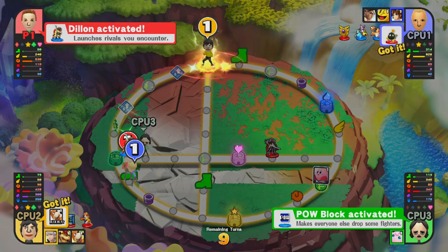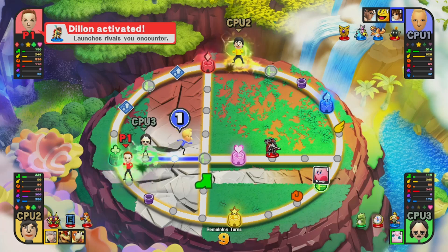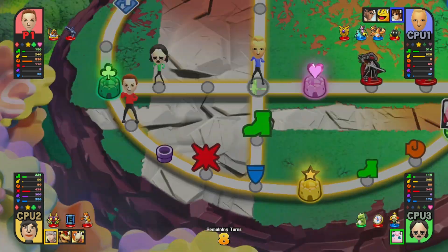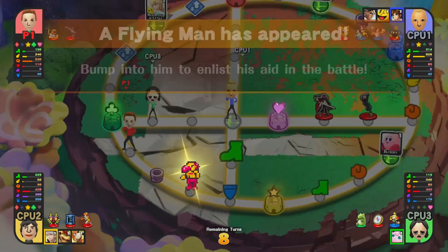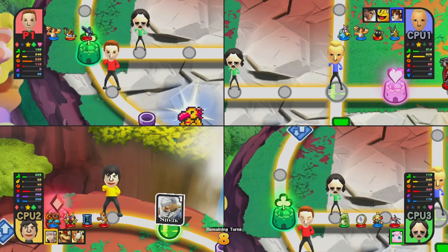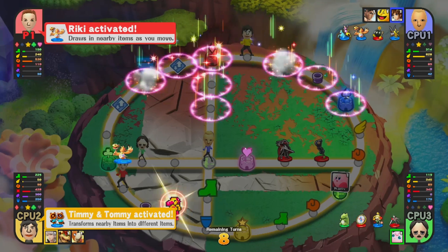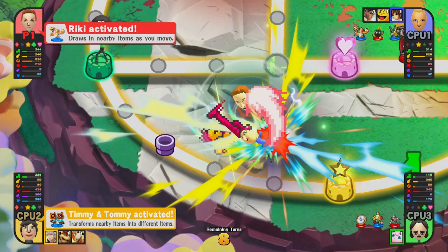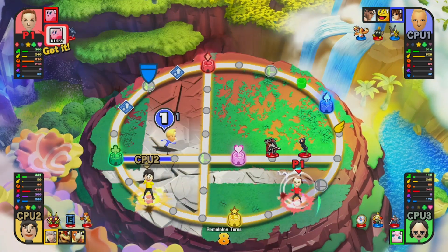The POW block made everyone drop fighters, and I launched Lemongrab because I ran into him — that Dylan trophy helped me out. A lot of fighters got launched everywhere. Rosalina is out there! There's also a Flying Man — a lot of assist trophies and stage hazard characters show up here. I need to get a two or above on the roller. The Flying Man knocked away Lemongrab and I got Kirby — that was a good turn for me.